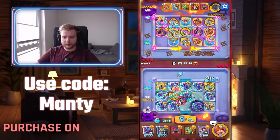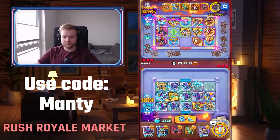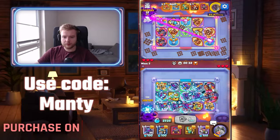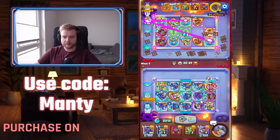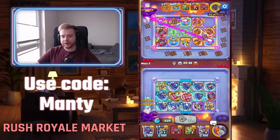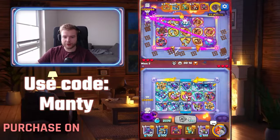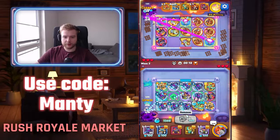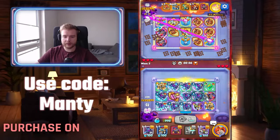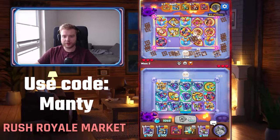We catch another one — perfect. I think I'm gonna move this guy here; it should be much better. With Gunslinger, it's pretty simple to control your merge ranks. If you don't want some Merge Rank, you can just move your Gunslinger over there — just like that. You don't want to get that Merge Rank on Witch, so you move your Gunslinger over there, and it's all fine.